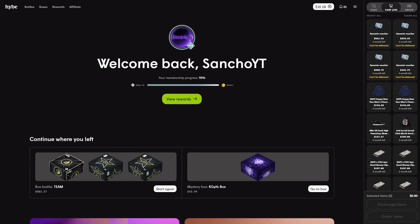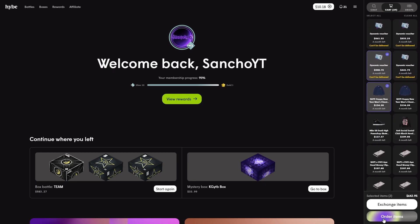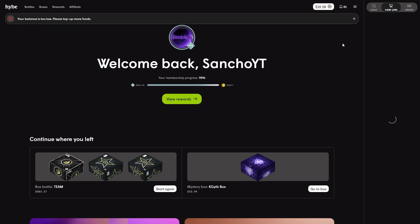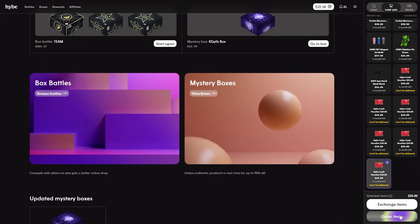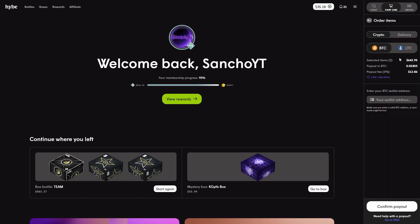I'm going to show how to make a cash out on Hype again. Choose the items you want to withdraw — for example, the dynamic voucher. I'm choosing that because you can't deliver a voucher, but you can deliver a G-Shock watch. Click 'Crypto', put in your LTC address, and click 'Confirm Payout' — it's that simple. I need a little more balance for the fee, so I'll go to the cart, sell the lowest item, click 'Exchange', then go back, click 'Order', select LTC, and confirm payout.